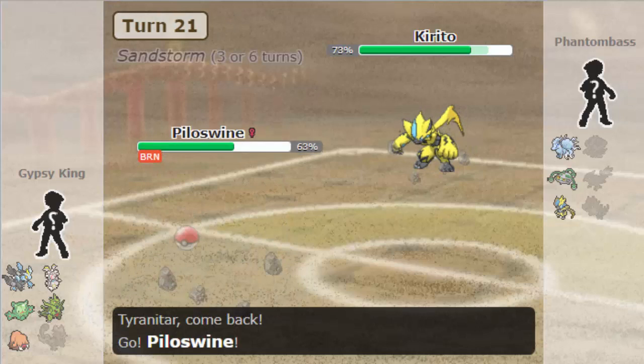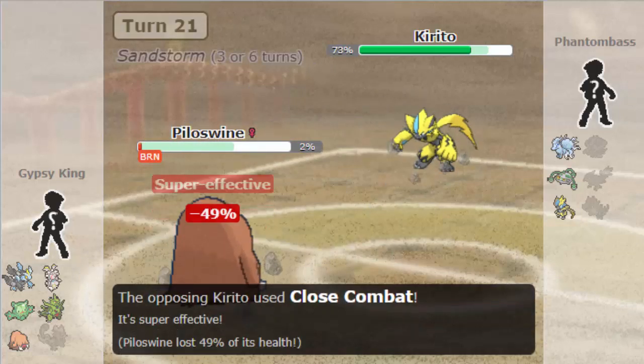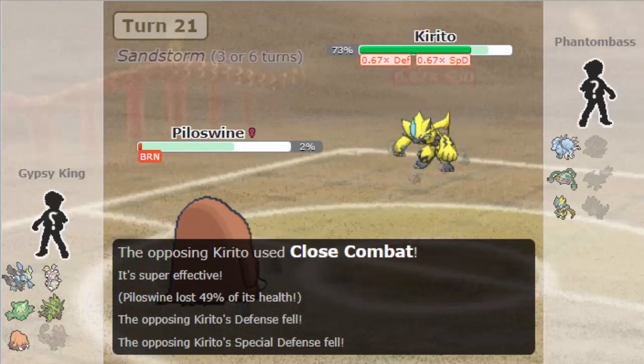As he is going to go for Bulk Up here and he's going to burn me with Will-O-Wisp the following turn. But Tyranitar is powerful, and even at plus one through the burn, we KO him here with Stone Edge. So he's going to go down. And now he's going to bring in his Zeraora once again. And I want to preserve Tyranitar for a little bit longer. I'm going to go into my Piloswine here, knowing that I can tank a Close Combat.